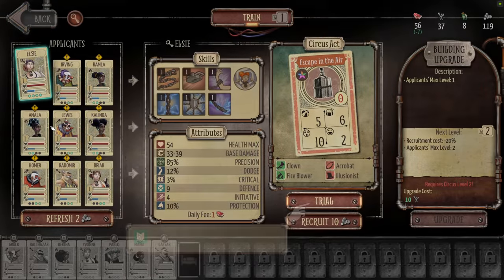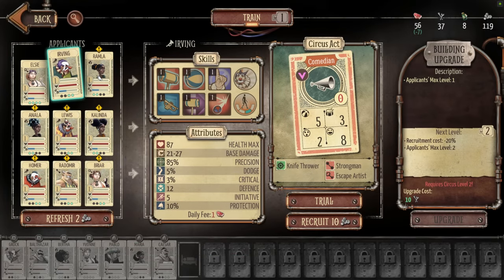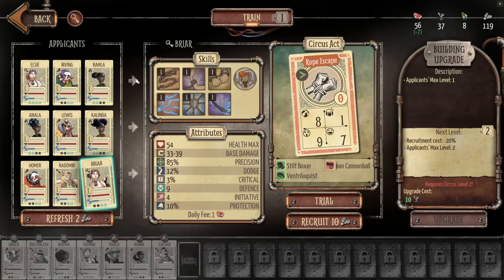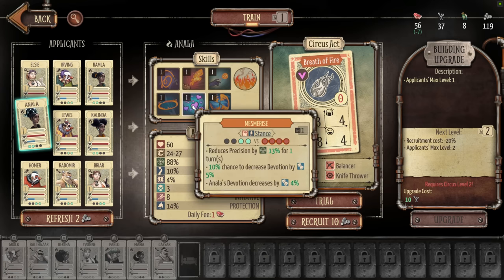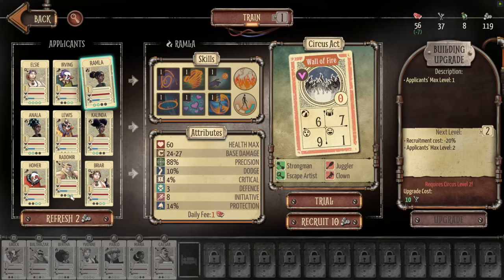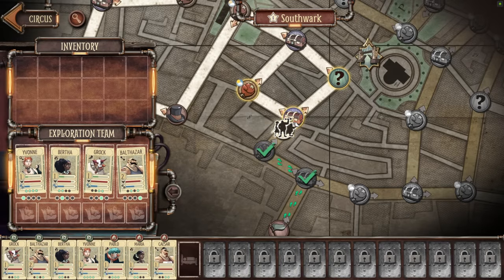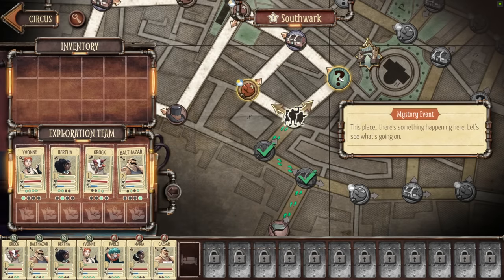Other parts of your circus include the recruitment train, crafting, the oracle, the training grounds, the sleeping tent, and the training tent. The train is where you bring in fresh recruits — as it levels up you get more classes, more people to recruit, and higher level recruits. The oracle lets you see more on the map and get more information about upcoming battles. The training grounds let you grind out combat encounters for a little bit of resources. The sleeping tent is where you heal injured characters. You can also dismiss performers you don't want at any time and hire new ones, provided you have the money.